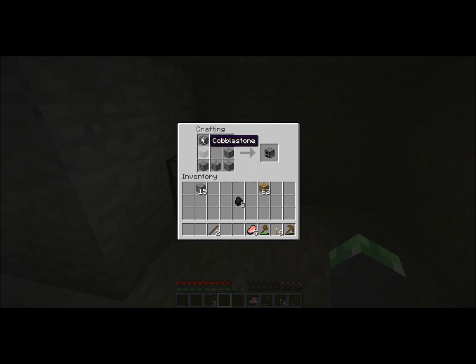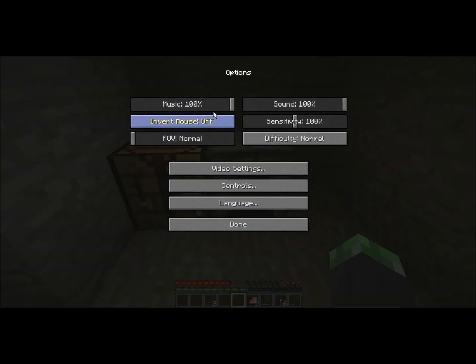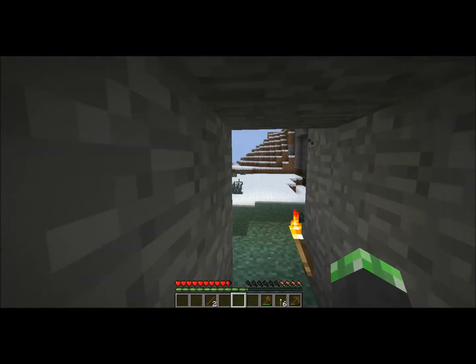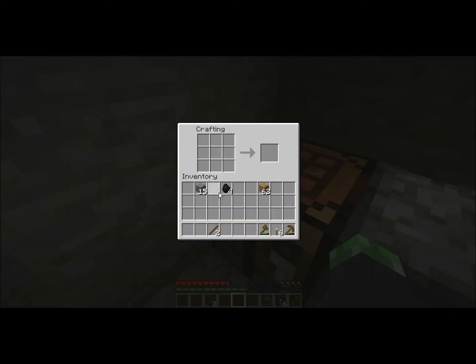This is how you make a furnace: just put eight cobblestone in a line all around the edge, and don't put anything in the middle. We're going to place that down right next to our crafting bench — you can do this however you want. Another thing you can do is cook regular wood that you get off the trees — not wooden planks — and use that to make charcoal, which I will show you in another part of this video.